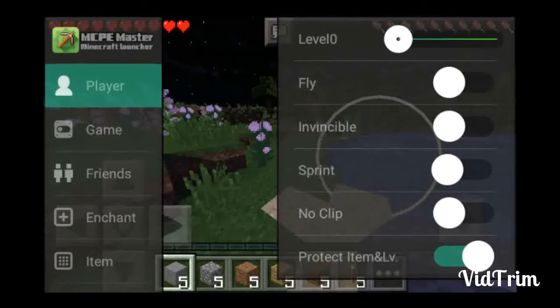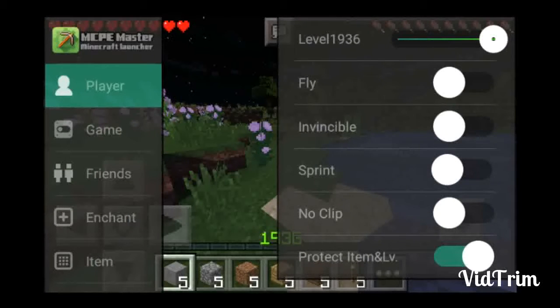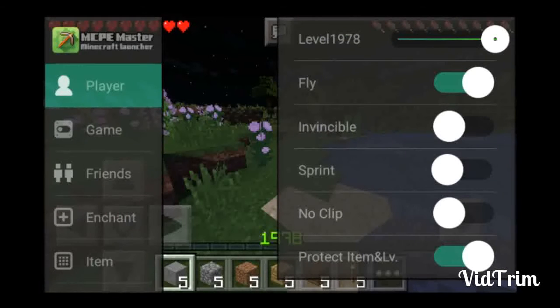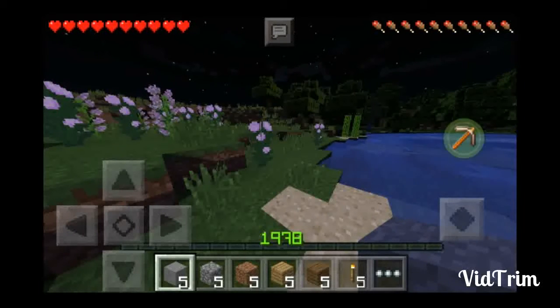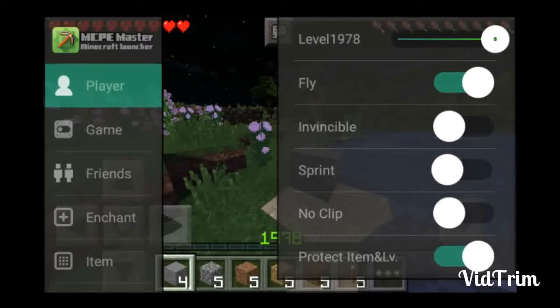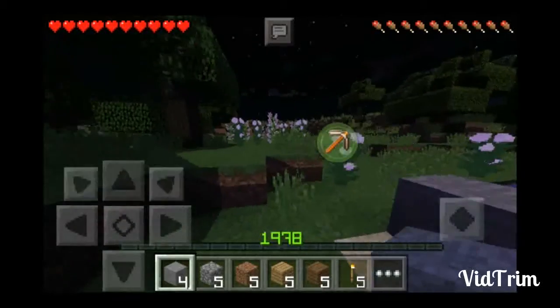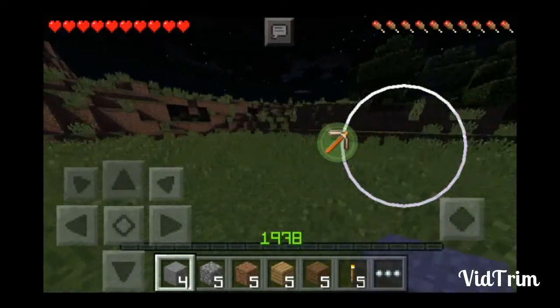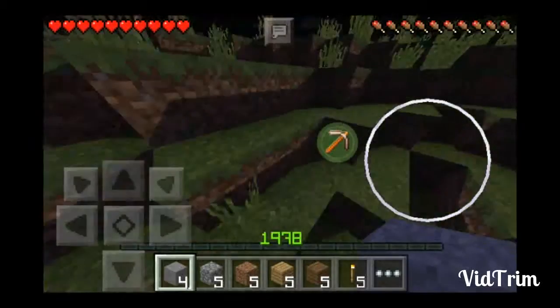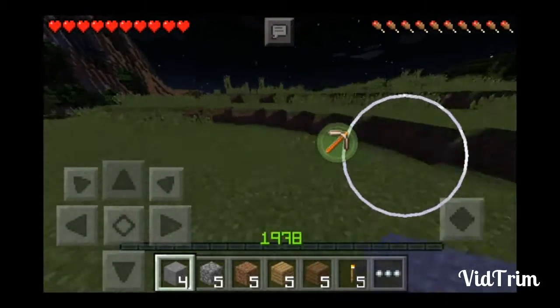If you click on that pickaxe icon up there, you can change your level — I believe it goes up to 2,000 as the highest. You can move this around. You can change it to fly, toggle invincible on and off, and sprint. If you choose sprint, walking is your normal Minecraft sprinting speed. I'm so sorry about the frame rate — it's not usually like this even when recording.